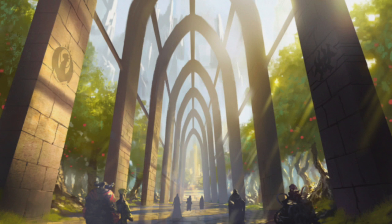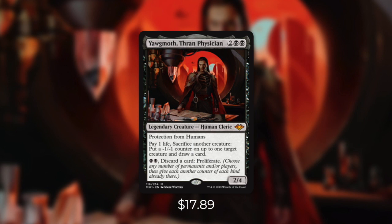Today's deck tech is on Yawgmoth, Thran Physician. With its current price, this is going to have to be a commander-excluded deck tech. Yawgmoth is a 2/4 human cleric with protection from humans that costs 2BB. It has: pay 1 life, sacrifice another creature, put a -1/-1 counter on up to 1 target creature and draw a card. And for BB: discard a card, proliferate. Yawgmoth is an incredibly powerful engine — he's a free sacrifice outlet that draws cards and can help control the board. If we get set up and give Yawgmoth the resources that he needs, he'll basically do the rest for us. With Yawgmoth's abilities, he fits perfectly into an aristocrat-style strategy.